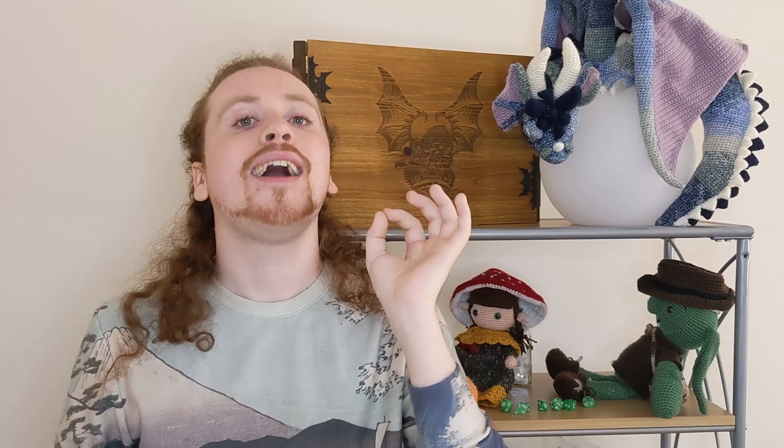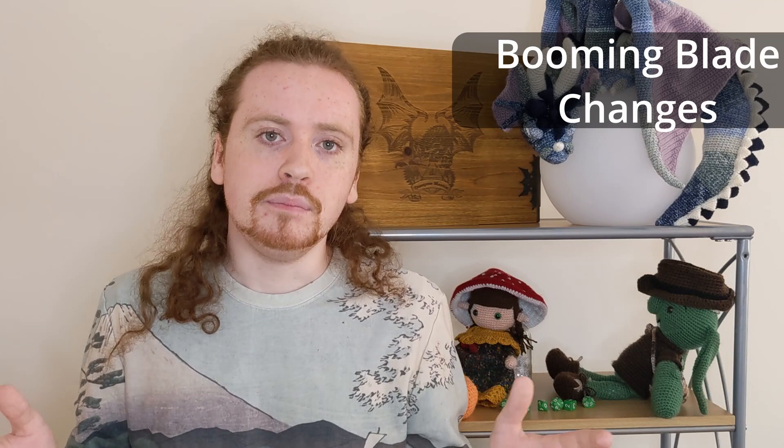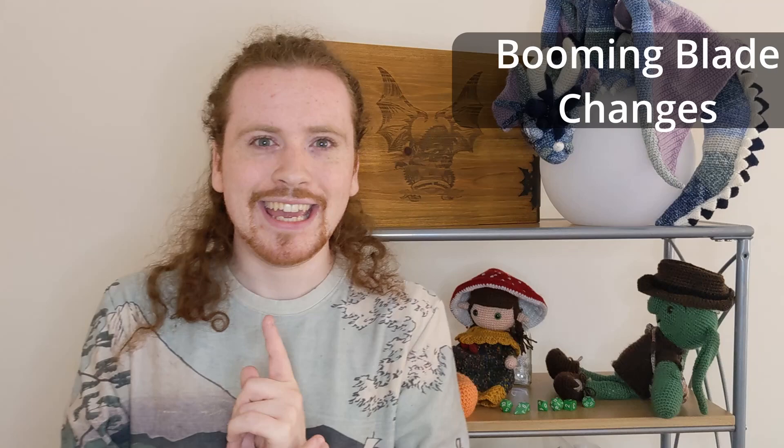Our fifth reason why whips kinda suck in D&D 5e is because of a recent change that occurred in Tasha's Cauldron of Everything. In that book, the spells Booming Blade and Green Flame Blade were changed, becoming slightly more specific in the wordings of how they could be used. But by nerfing them, indirectly, one of the better whip-using builds in the game died that day.